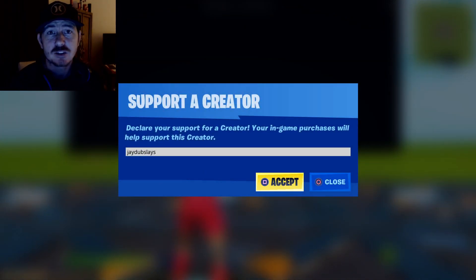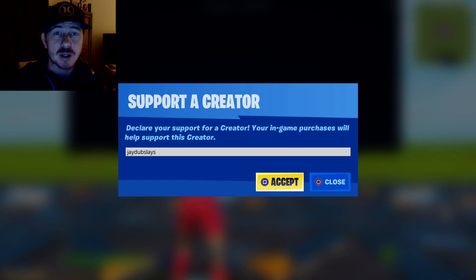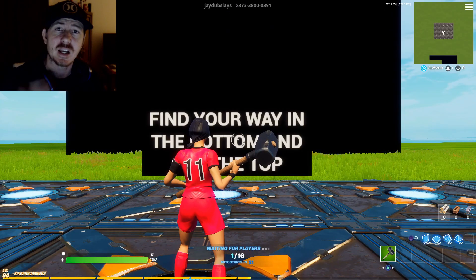But first things first, make sure you hit support a creator JW Slays. That's what helps me to be able to create maps like this, put videos out, and also give cards like this one away. This one I will be giving away to somebody in the comments — all you have to do is comment. It doesn't matter what you say. I'll be going through them in a few days and somebody is going to get this card. So make sure you hit that and let's go ahead and get into this video.